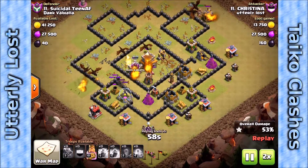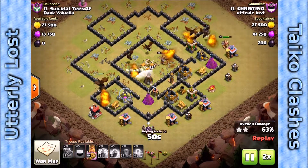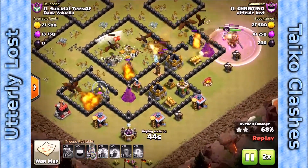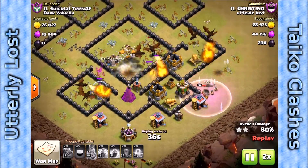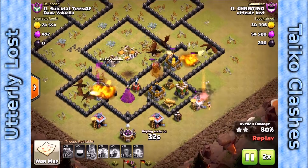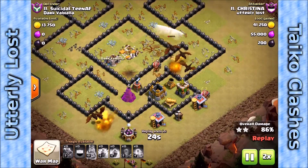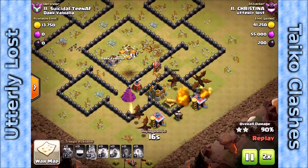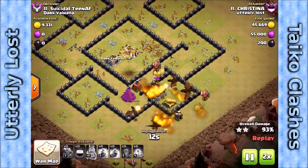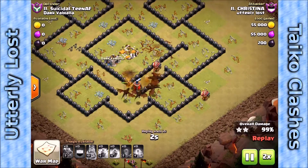The balloons are going to go down but that's okay — there are plenty of dragons up. As long as the air defenses are down you don't really need the balloons. There are plenty of dragons to take out the remaining things shooting at them: two wizard towers, an archer tower, and a Tesla. Notice the use of the king — he got dropped on the outside of the walls, taking out trash buildings and helping the dragons stay focused inside the walls, blowing fire on the defenses rather than getting distracted by outside buildings.